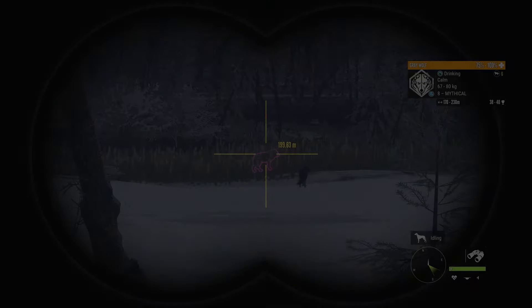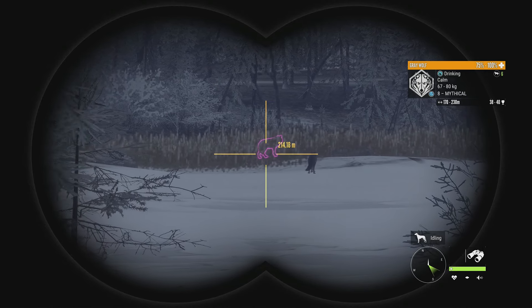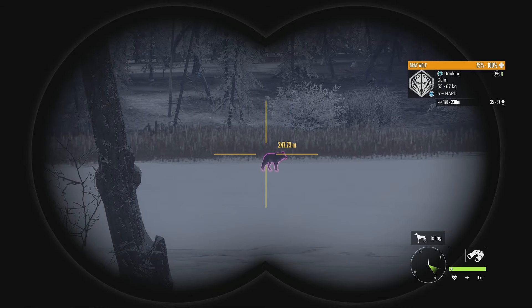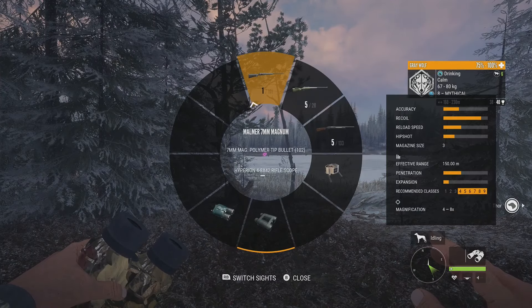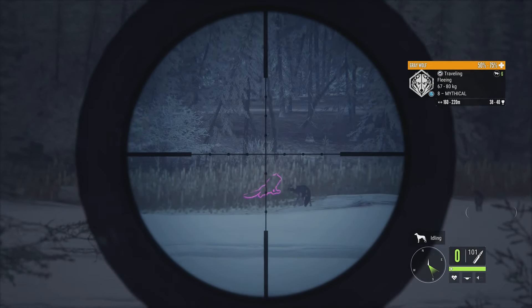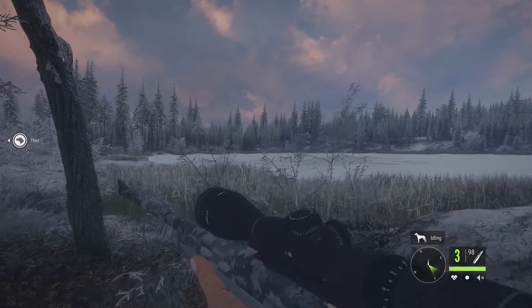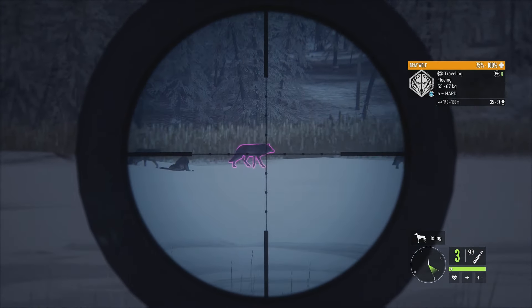Just across the lake we have a mythical gray wolf, estimated 38 to 40 — not only is he a guaranteed gold, he has a chance to be a diamond, but as a mythical he won't make it. There's also a level 6 male estimated 35 to 37; gold for gray wolves is 36 so he also has a good chance. We'll focus on the mythical. There's always a chance they go aggressive, so that level 6 might come over anyway.